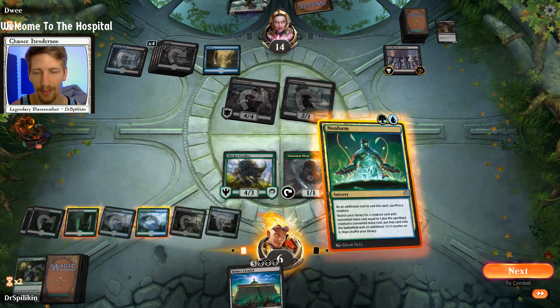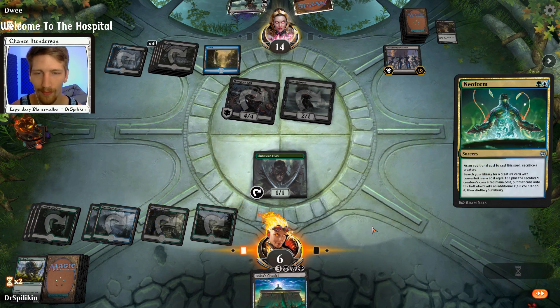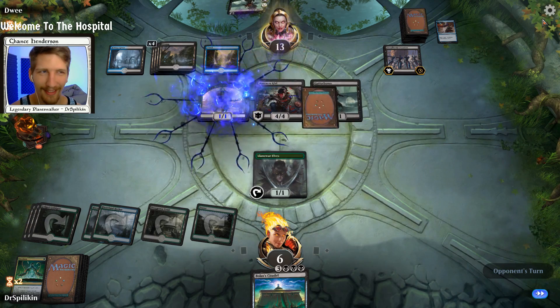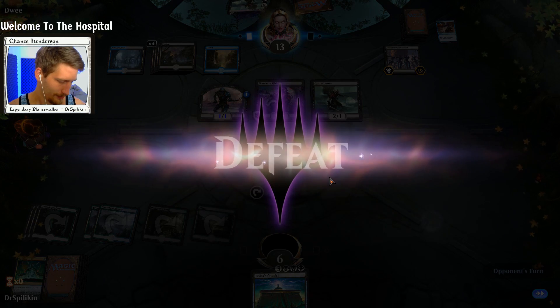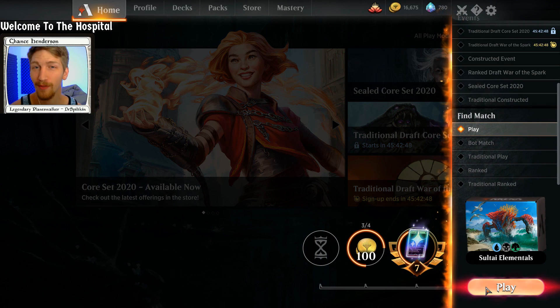We can Thicket Crasher and then Neoform the Thicket Crasher to get out a Yarok. Please don't Spell Pierce me — I'd actually be kind of sad. The deck doesn't fare too well against board wipes, but it is what it is. We're going to move on to game three — fingers crossed we don't run into two board wipes within the first six or seven turns.